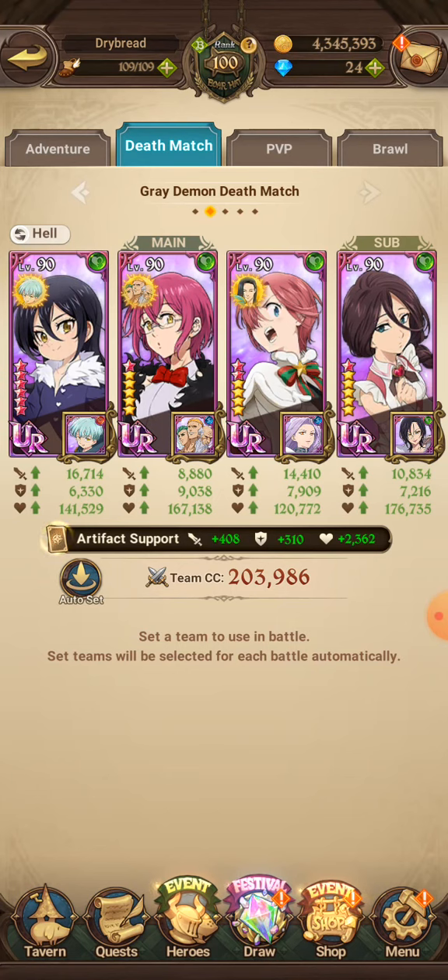The most ideal team is the one I have here with Lolly Merlin and Green Gowther. The next team you'll usually want to run is the same team but just replace Gowther with a buffer — either Gill Thunder or Hellbrim.